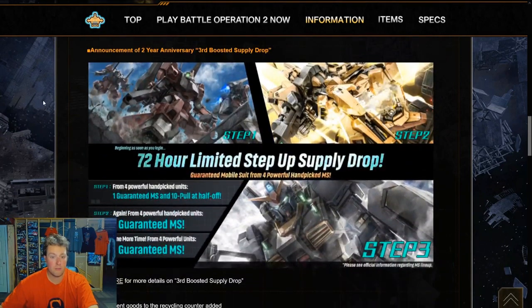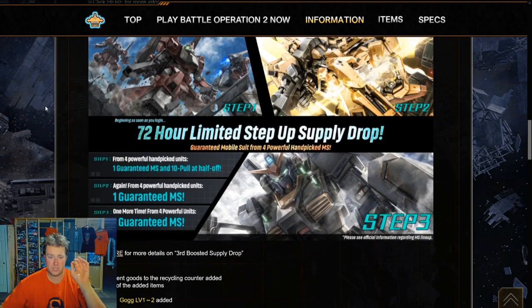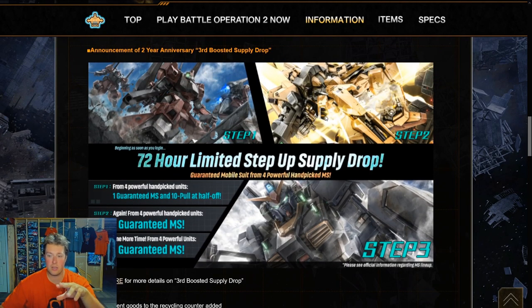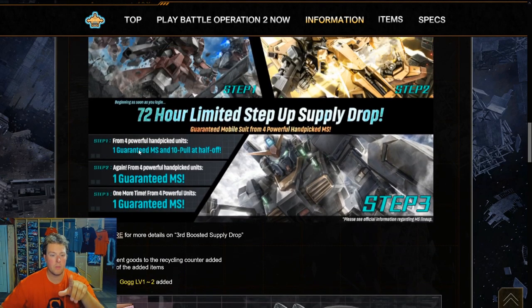For this week's boosted supply drop, it's a special limited 72-hour pull with these three — we've got the Rick Dias, the Hyaku Shiki, and the Gundam Mk-II. Step one: you pick from four powerful hand-picked units, one guaranteed mobile suit, and a 10-pull at half off. That's great.